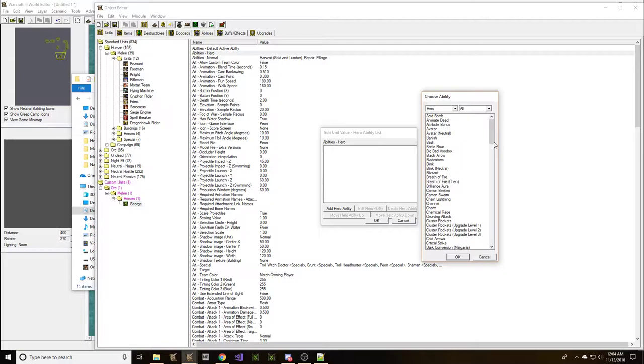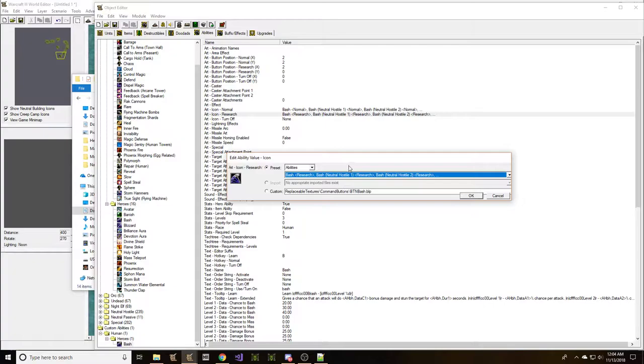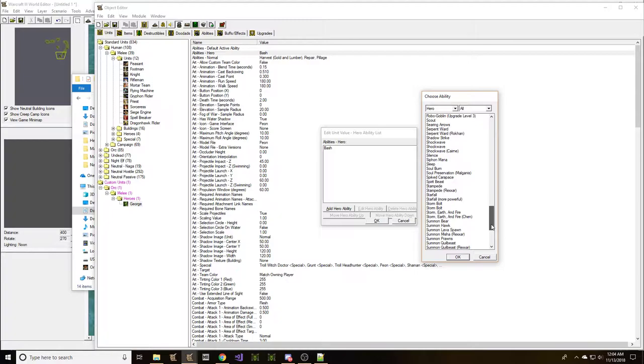Let's give him some hero skills. What can George learn? He can probably learn Bash. Let's give him a Bash that has a special little icon, because he's not just any George — he's George with a mining pick. So let's give him a rusty mining pick, because he's a little peon. He needs to have a peon bash. Other abilities for George could include some other interesting things. What else can a peon do? That's a good question.